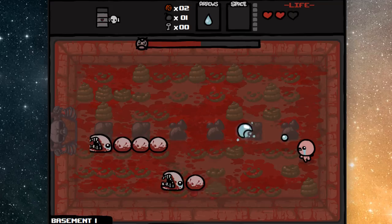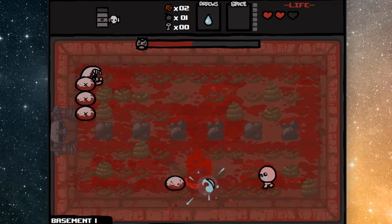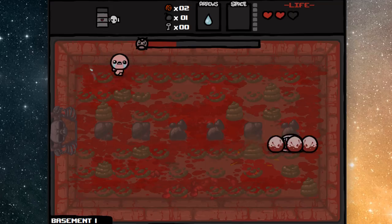I'm shooting the tears. Tears is my go-to weapon, because I believe that the tears are the ultimate expression of human misery. And in a game full of as much blood and shit and evil Triforce snakes like this, misery is the only weapon you can really use.